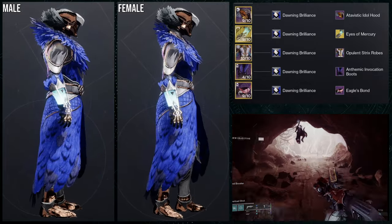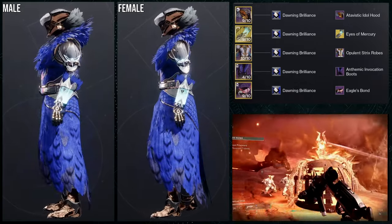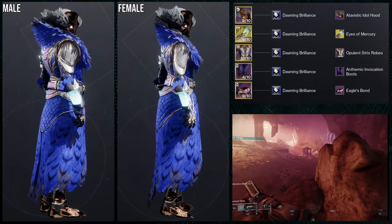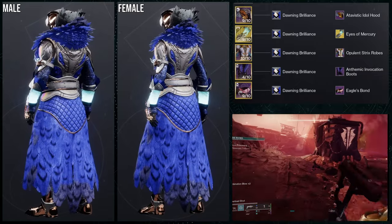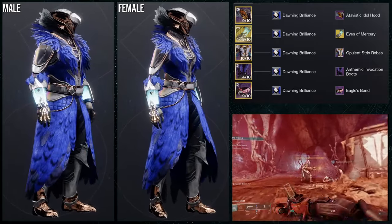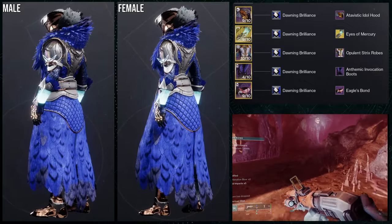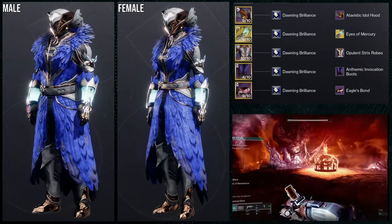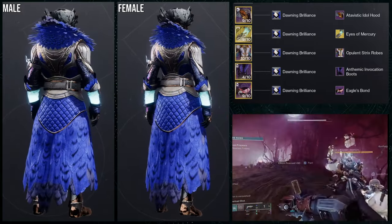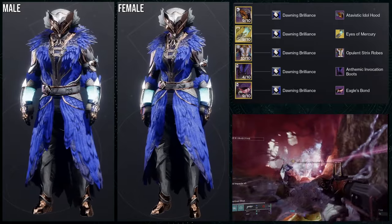Last but not least, the warlocks — and I actually really like this set. I think I made it for the Christmas event video last year. The Atavastic Idol Hood with the Opulent Strix Robes is a dope combo, and Thematic Game Vocation Boots is also a good combo because it gives that hawk talon vibe. Then Eagles Bond for the bond, Sun Bracers as the exotic, Eyes of Mercury ornament, and Darling Donning Brilliance as the shader.